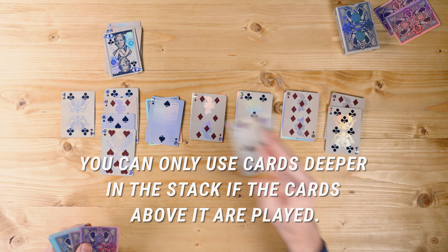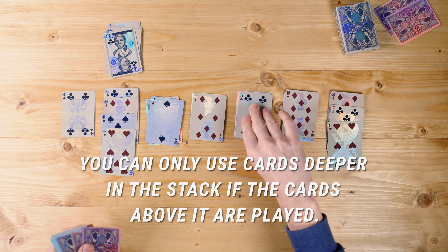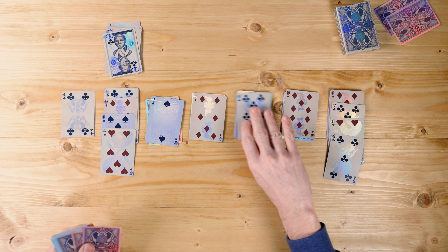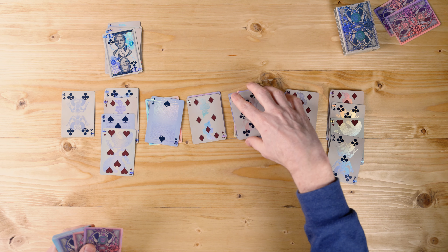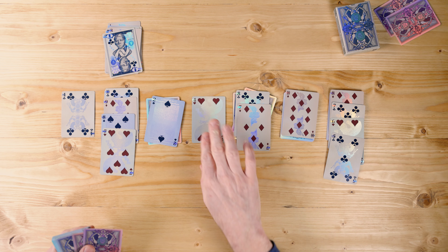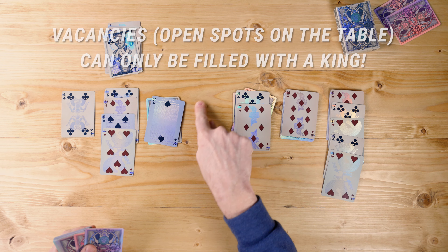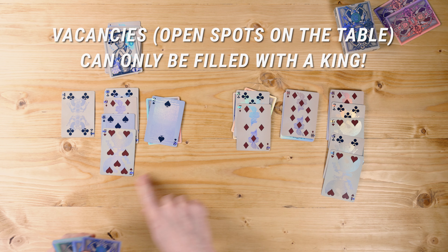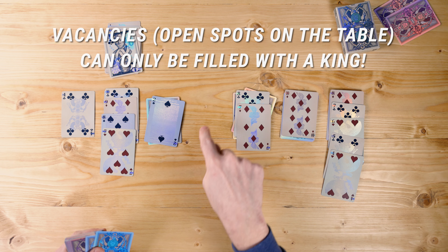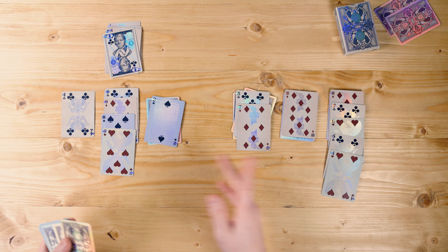A red heart is going to go right there. My six can go on my seven because they're alternating colors, which allows me to move that black five. With that I can move my red seven, flip that card up, and this four can go over here. You'll notice I made a hole here — this is what we call a vacancy. Vacancies can only be filled with a king; I cannot take this ten and just move it over to the vacancy pile.